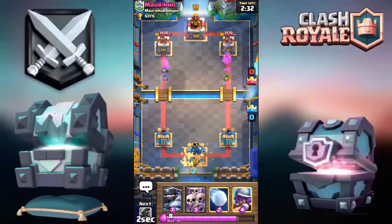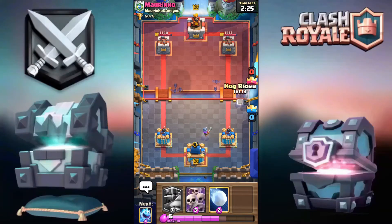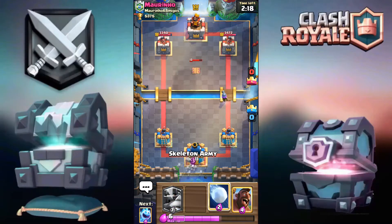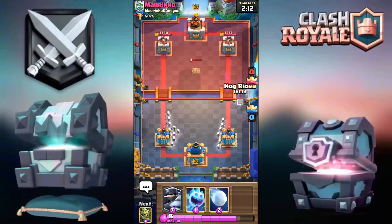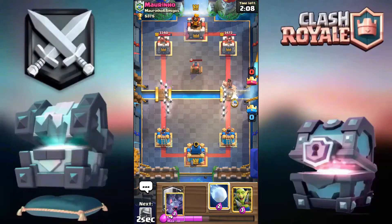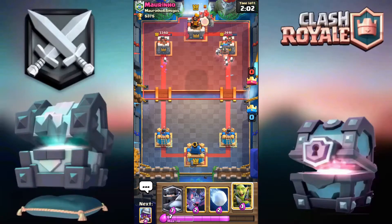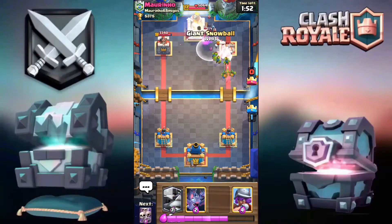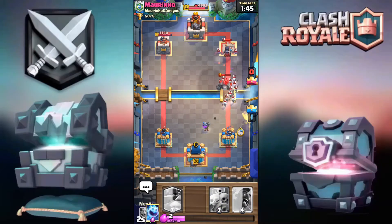He's just letting me get free damage on his towers and wasting elixir. Going for the Hog and Ice Spirit. I'm going for the Goblin Gang to finish off the Golem as soon as I can, Snowball as well just to make sure it doesn't do too much damage.